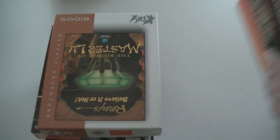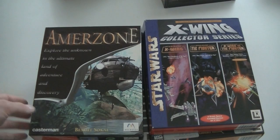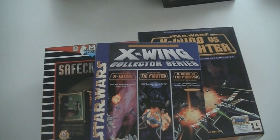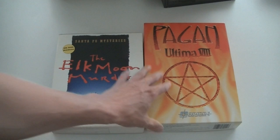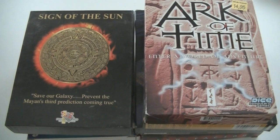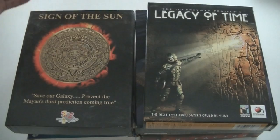First, more big boxes: Ripley's Believe It or Not: The Riddle of Master Lu, Lands of Lore 2: Guardians of Destiny — as you can see, now a complete Lands of Lore set. Amazon, the X-Wing Collector Series which has X-Wing, TIE Fighter, and X-Wing vs TIE Fighter. Safe Cracker — never heard of that — X-Wing vs TIE Fighter again, The Elk Moon Murder, and Pagan: Ultima 8, which is a complete copy with the coin, the map, and everything. These are basically all adventure games — this was the collection of an adventure gamer, which is a good thing because adventures are usually either cool or hard to find.